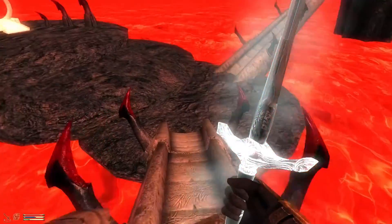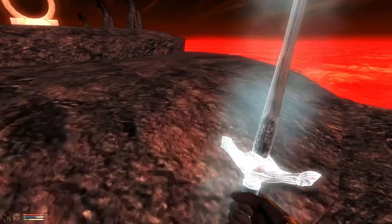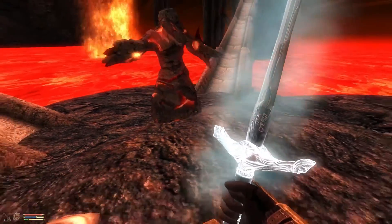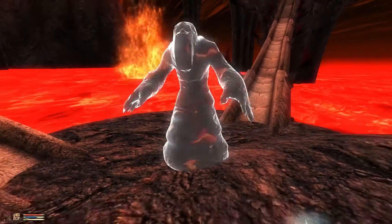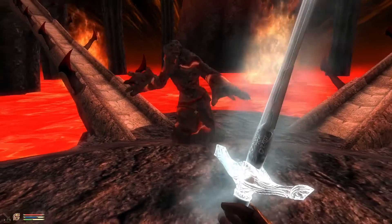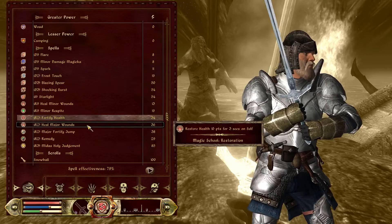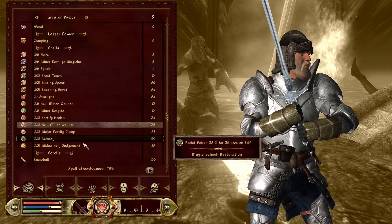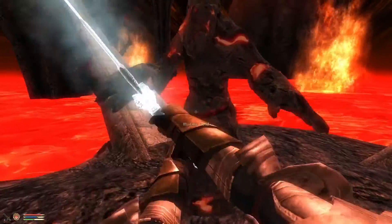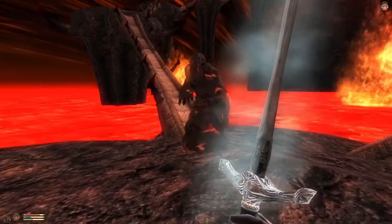I'm not gonna fight him up here. I have to lure him down here. Oh yeah, I have this one — I can cast it. I have to lure him down here.